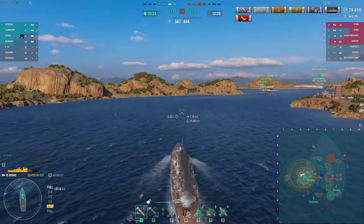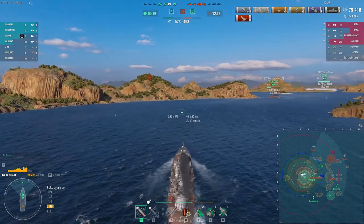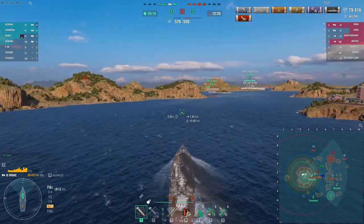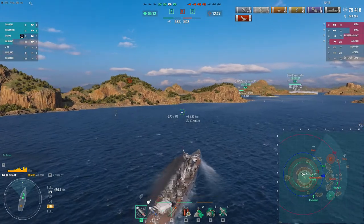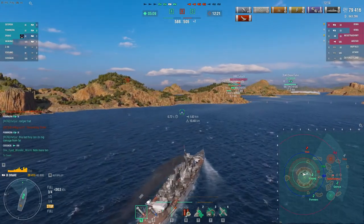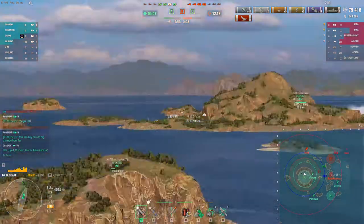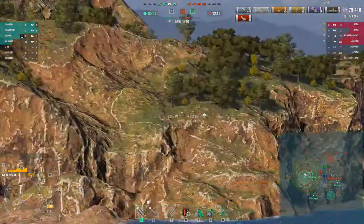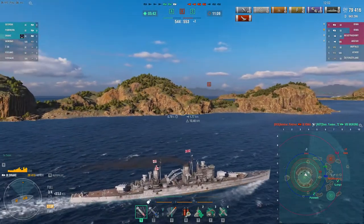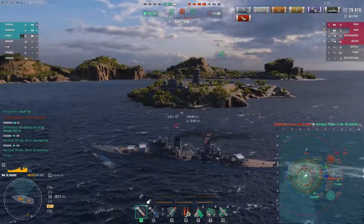Meanwhile, Z46 on the other side of the map got himself in trouble, pushed into what looks like both Akazuki and Mr. Shimmy together on the mini-map. Georgia is pushing straight at him now. Georgia's got great secondaries and is very fast — it can close that distance if it decides not to run. Well, that was a beat-down shot there — Wukong goes to the bottom.